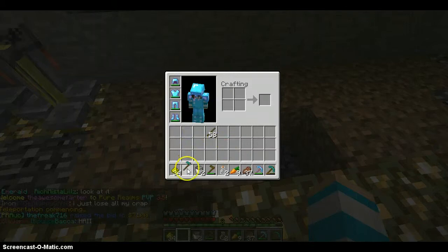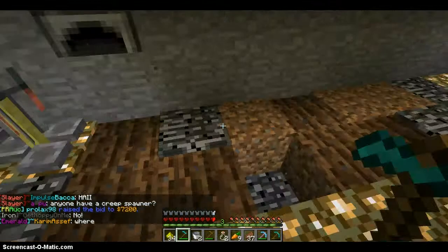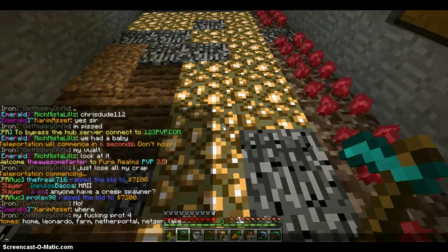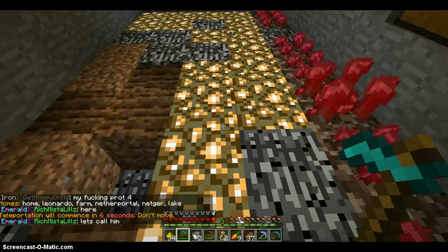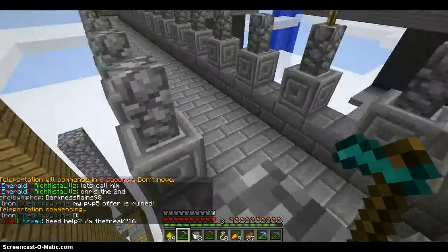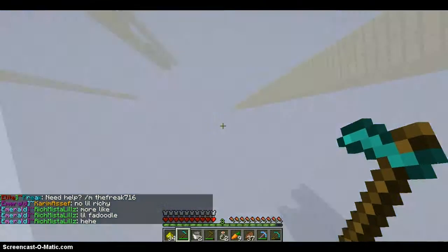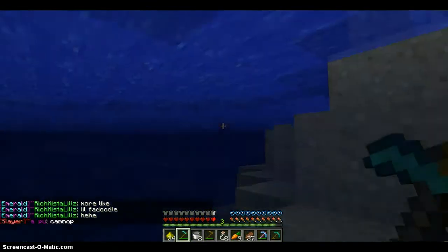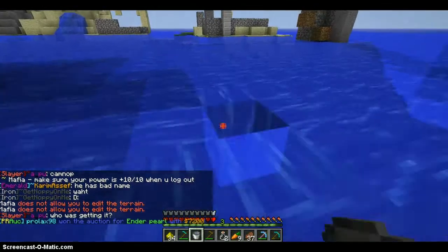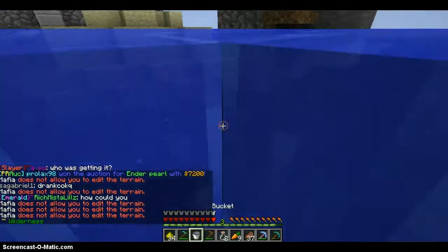I'm going to use my diamond hoe and hoe it. What was I thinking — I need water. I am going to go to our enemy's base and steal water. Someone already grieved them, so we didn't have the time to grieve them. This is their base — their name is Mafia. We actually did that water stuff; they tried to take it down but we're too strong. We cannoned it, and it didn't get very far. We actually fish over here too.